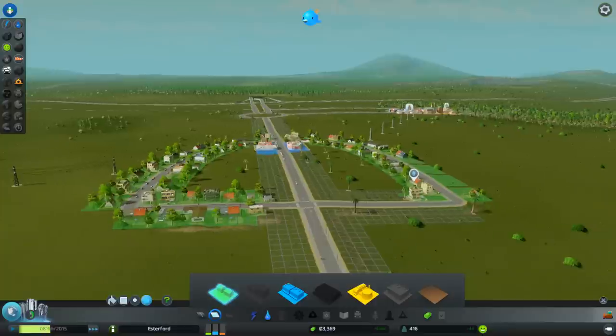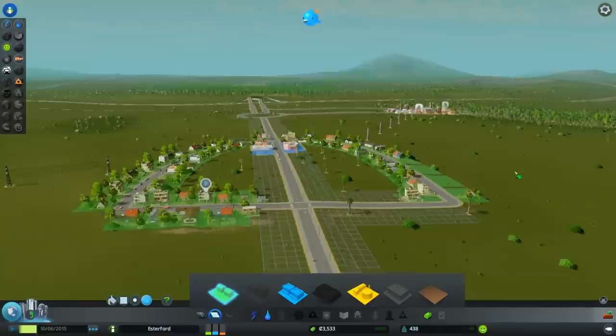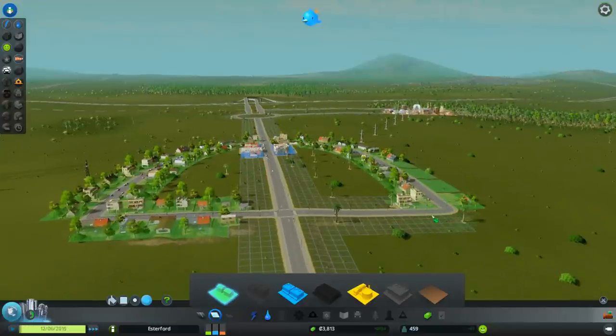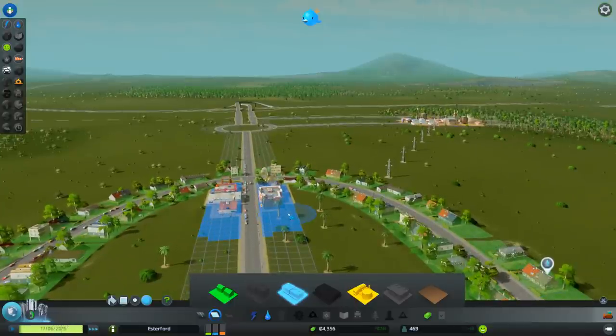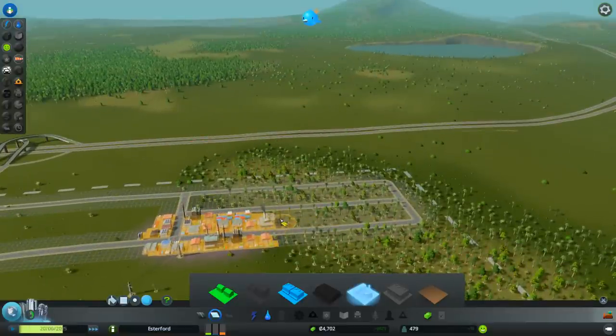What we're going to do now is continue to zone this in and build up our population. We're about to hit our first milestone. All our demands are growing because people are happy - they've got water, they've got electricity. I'm going to bring this zone right across here, pop in a little bit more commercial - not very much - and zone a little bit more industrial over here.